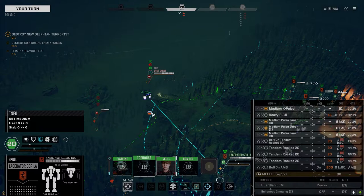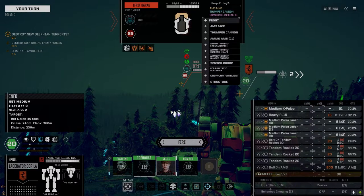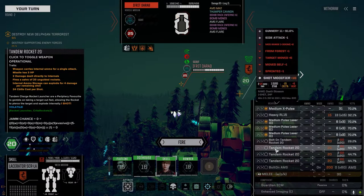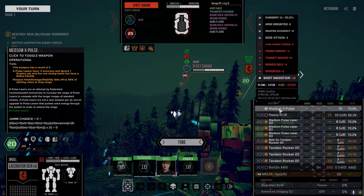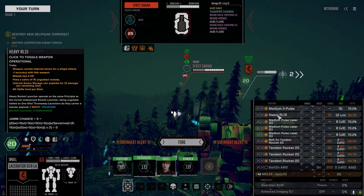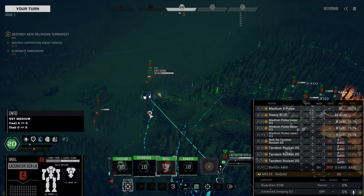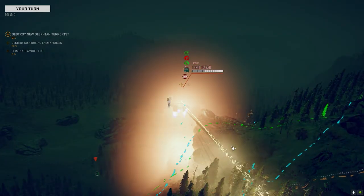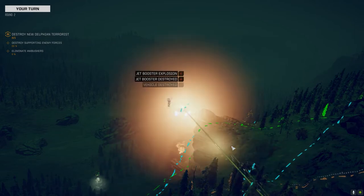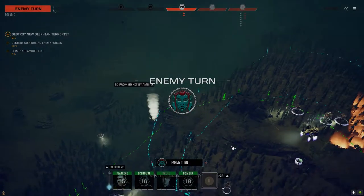Where are you? Hiding behind the rock? Thumper cannon. Bombwrax mines — we cannot let him use those bombwrax mines, so he's gotta be dropped this turn. Let's drop him then. Shoot these down. You just don't have enough AMS, Bubba. Do not have enough AMS.